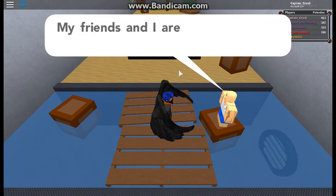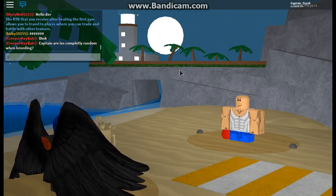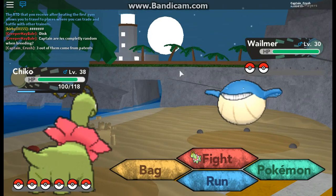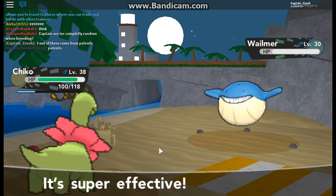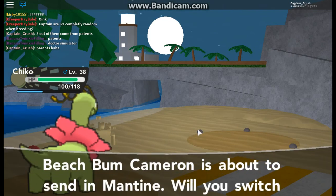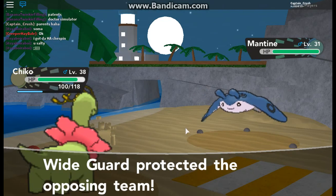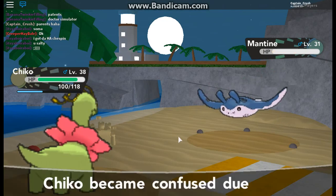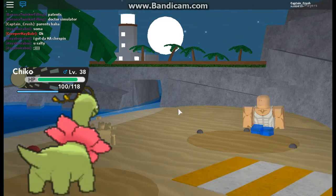Let's see what he's got — Whalemur. Petal Dance should do a lot of damage. Alright, now Mantine. I think we should be able to get it down to half damage. Wide Guard — that's fine. And Petal Dance will take down the Mantine. Alright, Chico is doing work in this gym, making it look easy.